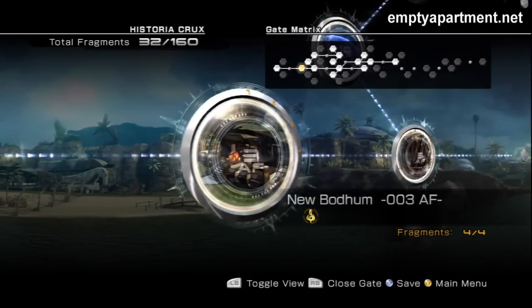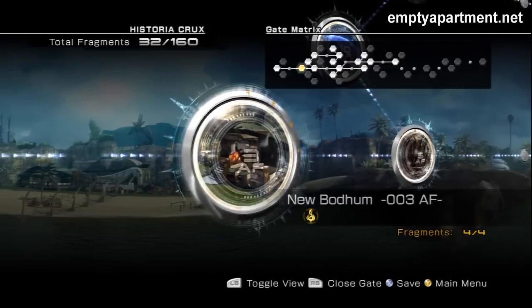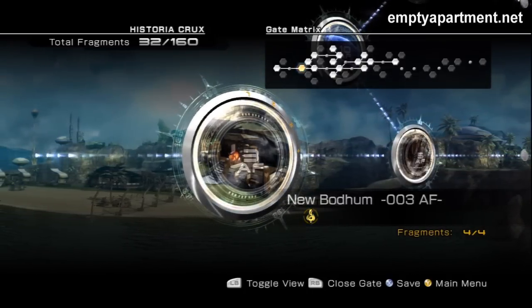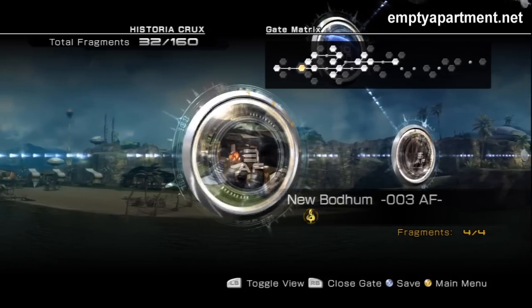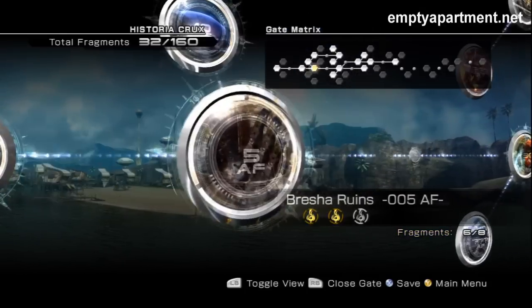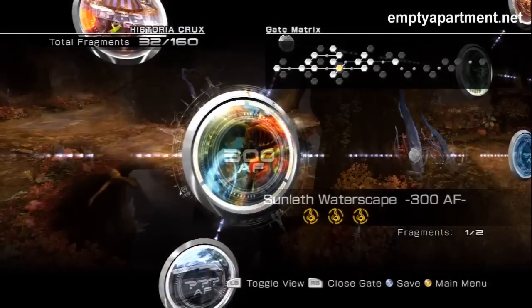Hey everyone, Empty here from EmptyDepartment.net with another hidden monster location video for Final Fantasy XIII-2. This one is for Nanocho, who is a synergist monster and is located in the Archelite. So let's go ahead and head there.